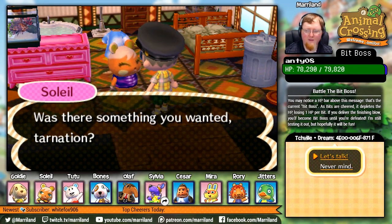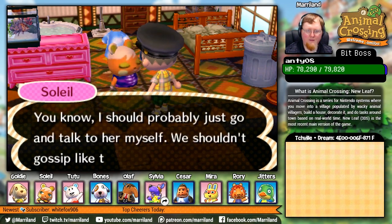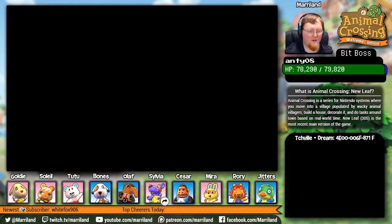Gold is on in about 45 minutes — the Gold Nuzlocke. It's the same time every single week, every single Wednesday and Saturday actually. 4 p.m. Central Time, about 45 minutes from this point in time.